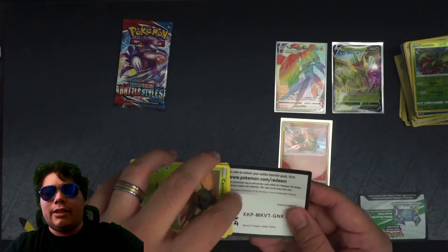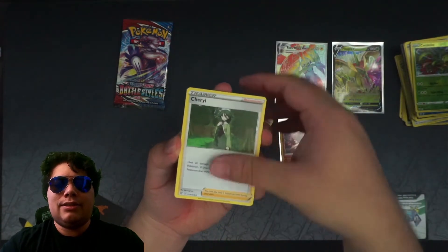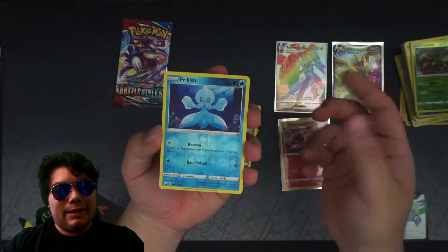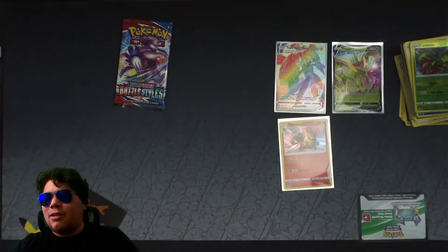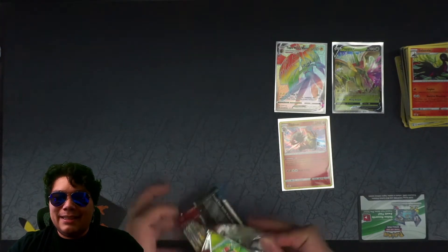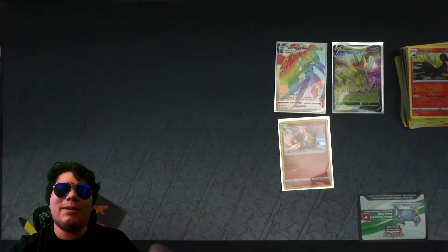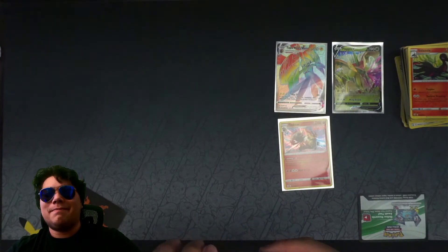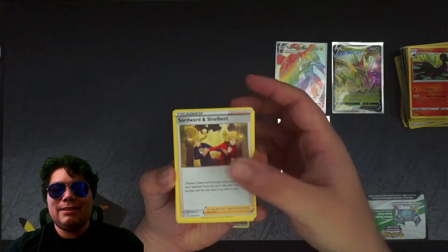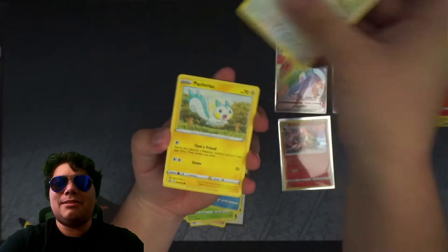Is Pokemon going to honor our agreement here? I give them money, they give me shiny cardboard, please. Cheryl, Cacnea, Spoink, Rolycoly, Frillish, Espurr, Frillish again, Salazzle. At least they honored it for some part of this. I saw the code card color — I don't think you guys saw it. Did you? Let me know in the comments.